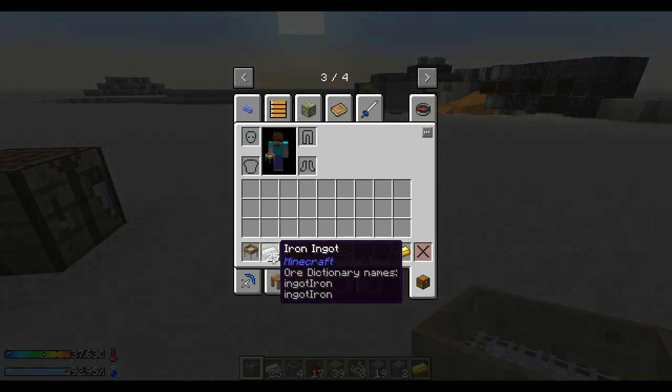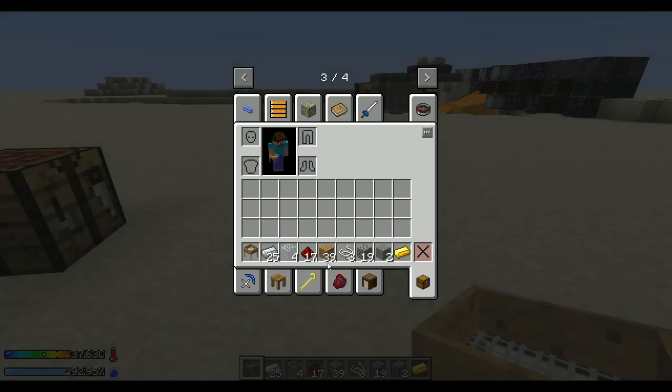We don't need as much iron and not as much planks, but that doesn't really matter. But we need more cobblestone, we need a lot more redstone — 17 compared to 3 — and we need one piece of gold. So this is definitely more expensive than last time. However, the result will be faster than the other one.